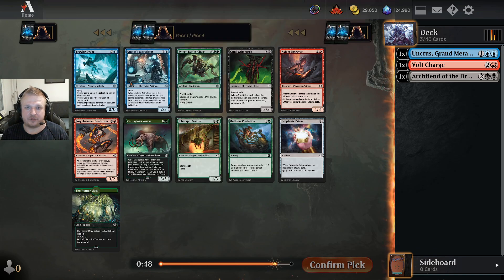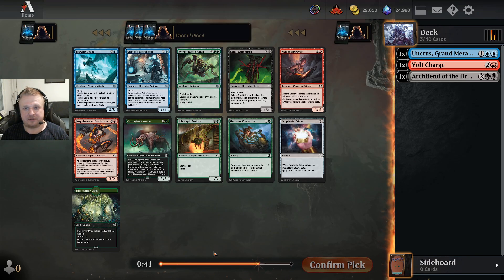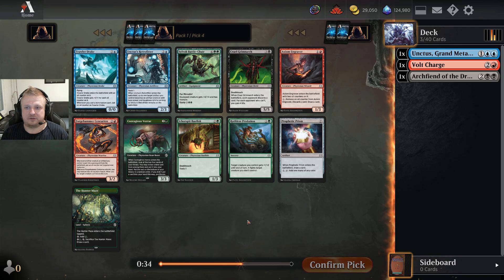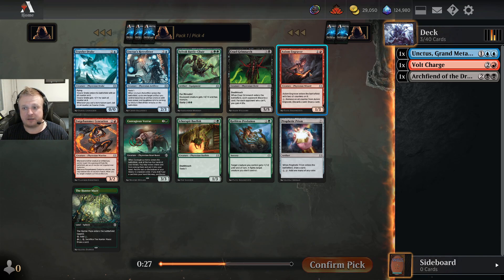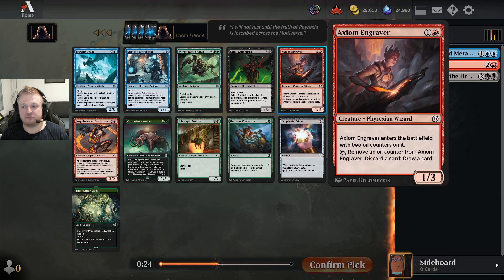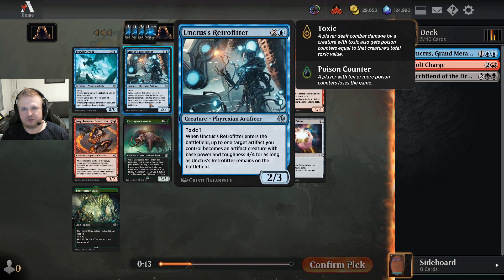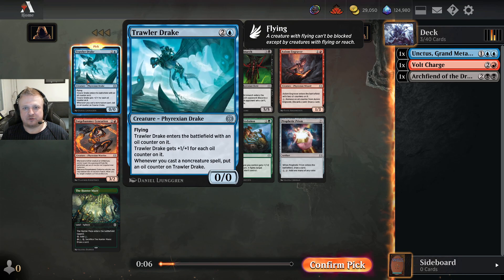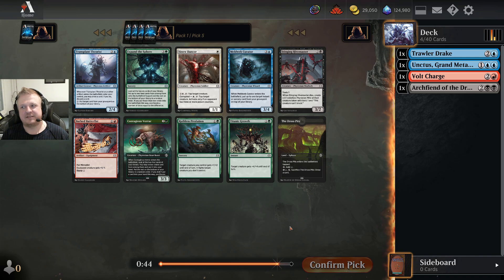This pack has a Trollerdrake and an Unctus Retrofitter, both pretty good. There's also the best green common, Contagious Vorak — definitely better than Ruthless Predation. There's a decent red two-drop, Axiom Craver, which is very good utility even in aggressive red decks. I would maybe take the Vorak, but because I have the Unctus here, maybe I'll take the Trollerdrake — blue-black proliferation deck is definitely good.